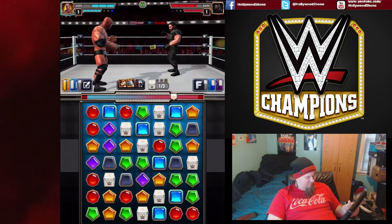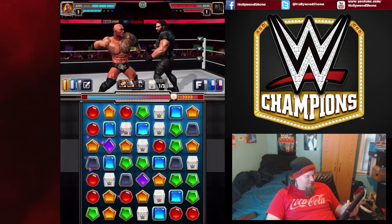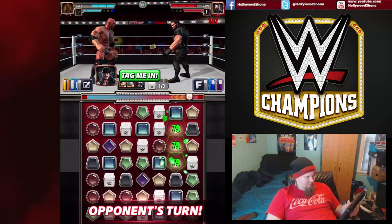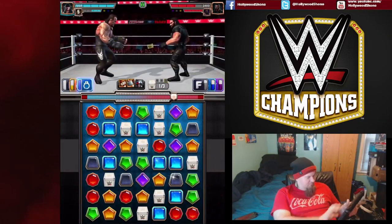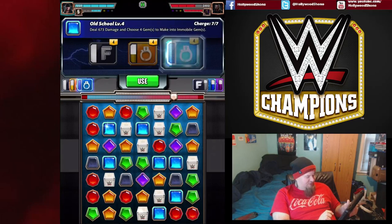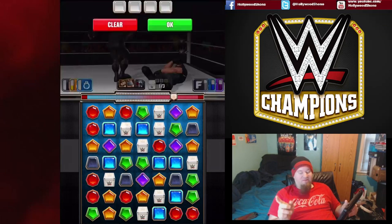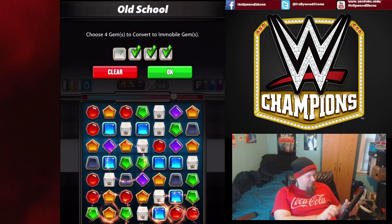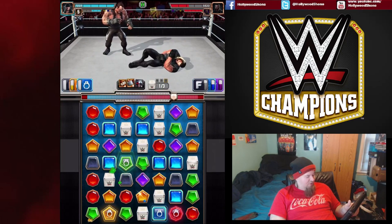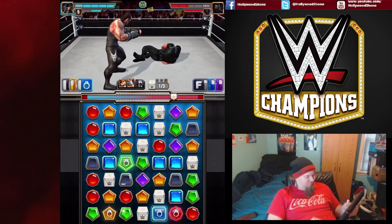I really don't want to get the loot boxes if I can help it. We're going for the purple and denying the drum — make him take the bottom. Now we can tag the Undertaker in. Right away we're going to choose four gems and make them immobile. This is really important with the Undertaker's finisher because he breaks four immobile gems, so we'll pick some near the bottom to play it safe.